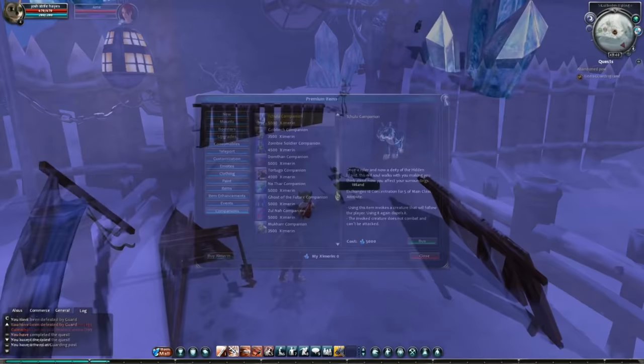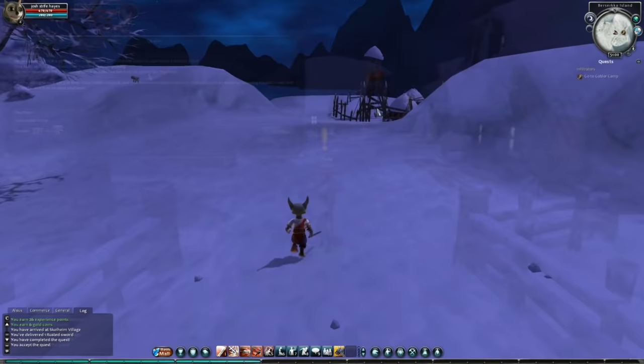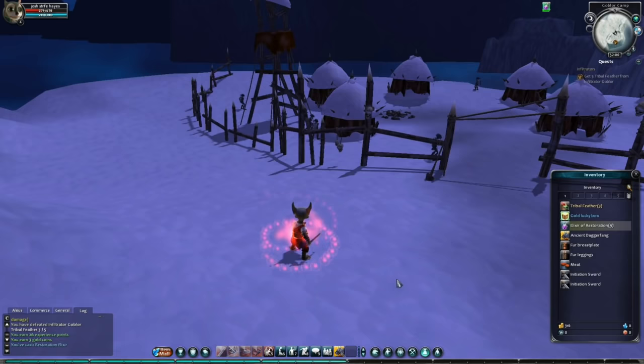I carry on with the quest, find the guard — he's been killed. We report this and get told to go and kill five goblins to avenge him. While killing, my health drops low and my only healing potion doesn't actually heal me — it increases the healing I get from resting. So it's a win, fight, and then rest type of game. Reminds me of Tale of Toast.